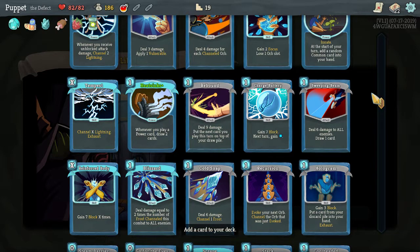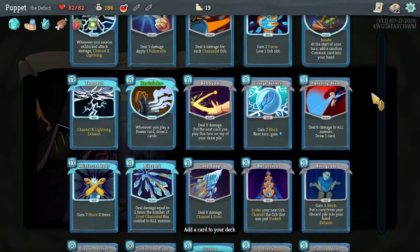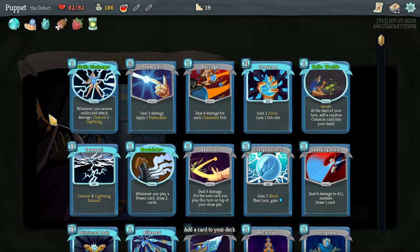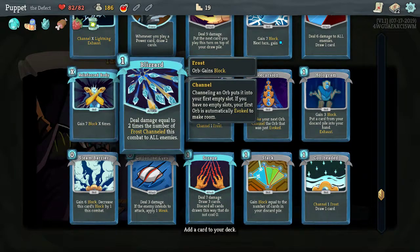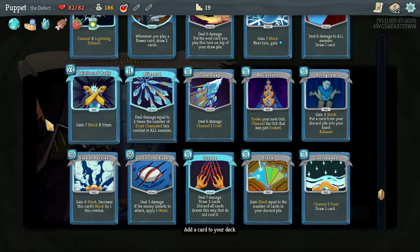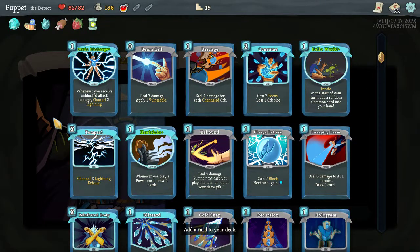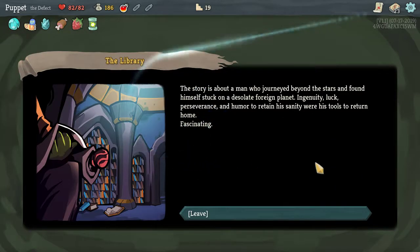Heat Sink: whenever you play a power card, draw two cards. Tempest was kind of fun — I messed around with that in the previous run. Something that would give me more orb slots might be useful. I'm getting more Frost now so Blizzard could potentially be useful — you could definitely build a deck around Blizzard. I think Static Discharge's cost is good and gives me orbs constantly, so let's go with that.